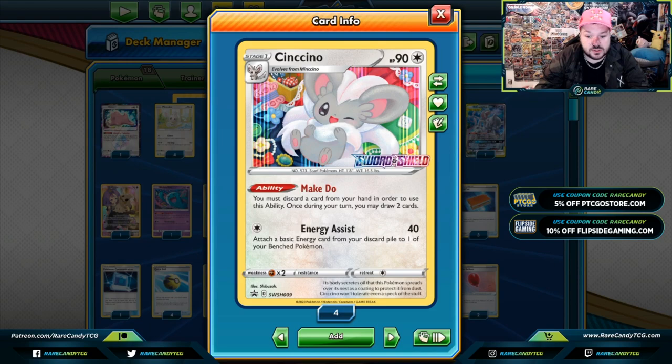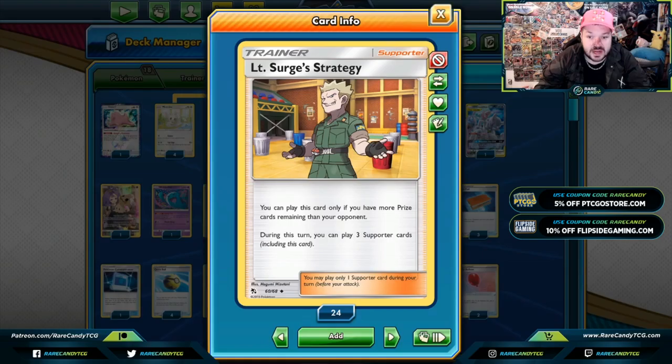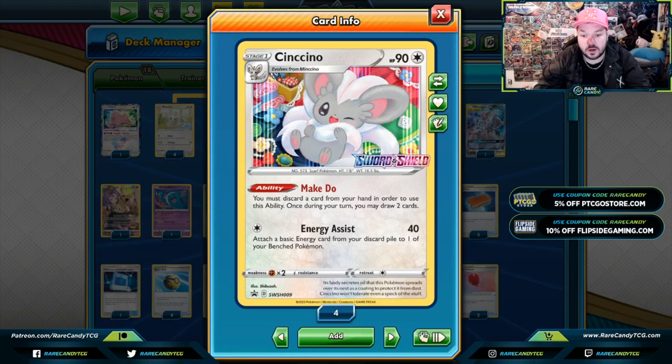Make Do: you pitch a card from your hand, and the main effect is to discard a card from your hand, then draw two cards. This is very similar to Zoroark GX. A lot of people are going to call Make Do a trade, and a lot of players are excited about this one — I'm very excited about it. I was never a huge fan of Zoroark GX. Zoroark GX also had solid attacks; Energy Assist is probably something you're not going to be using much in this specific deck. You're mainly going to be using Cinccino in this deck and in other decks to use Make Do, discarding a card and drawing cards.